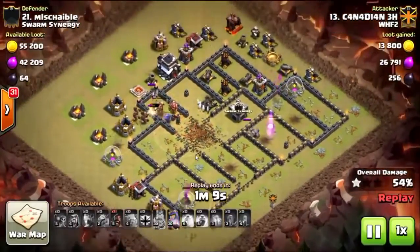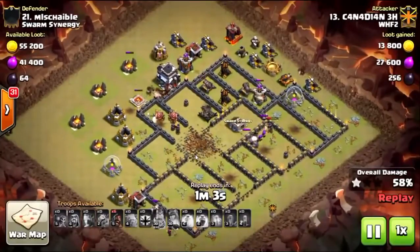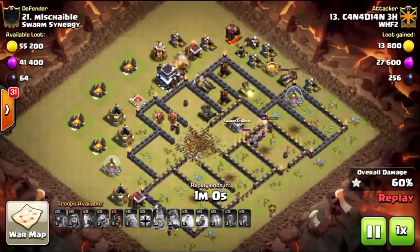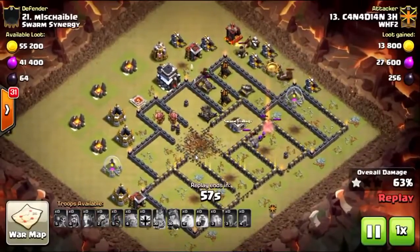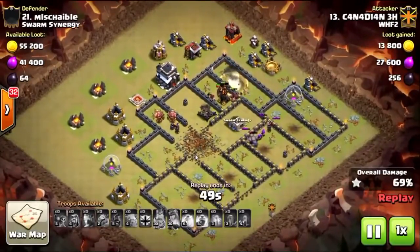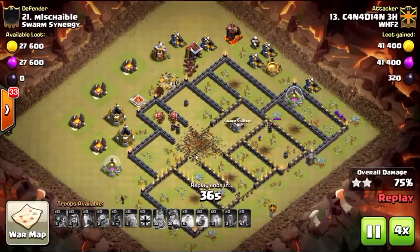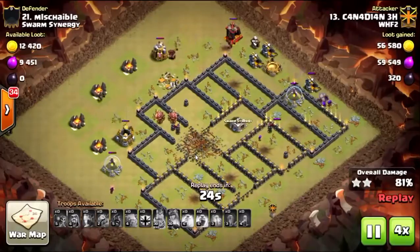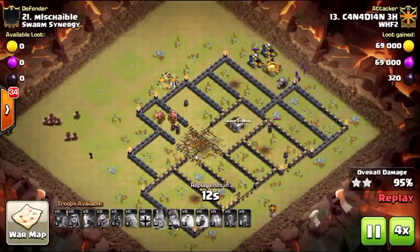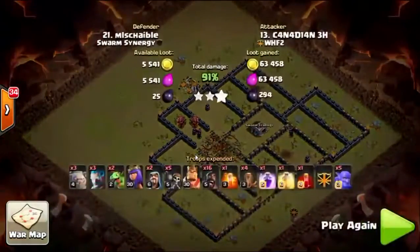Now we've just got back-end hogs to take out the rest of the base. Unfortunately these hogs are going commando — they have no spells to back them up, so they've got to do their job without running into too many bombs. The friendly queen goes down after using her ability on that cannon, and they trip one bomb. Fortunately there is only one Inferno left and no splash damage, so they basically two-shot that Inferno. With about eight or nine hogs and the help of a wizard and archers, they get the three star.